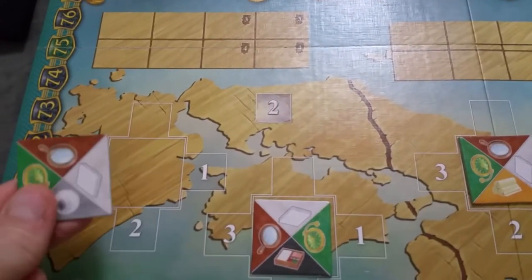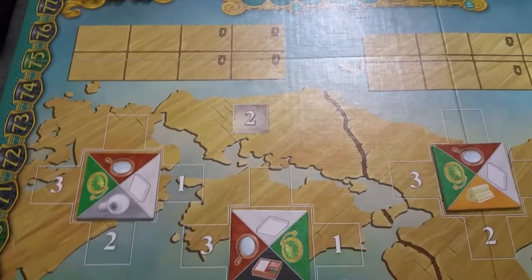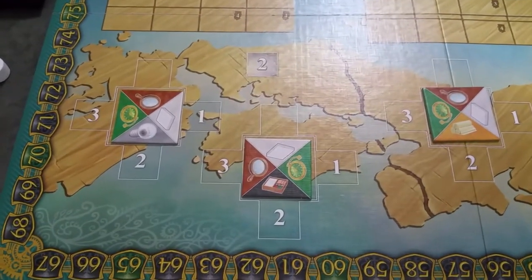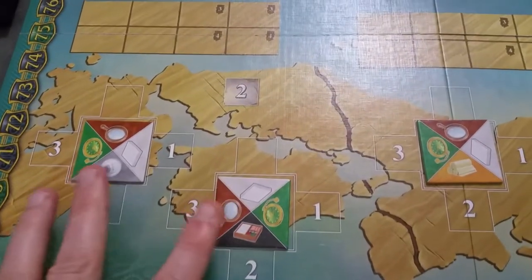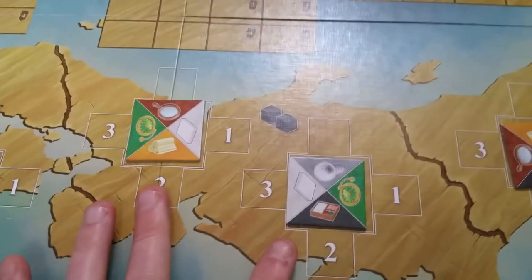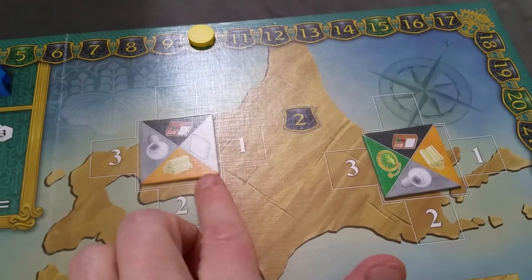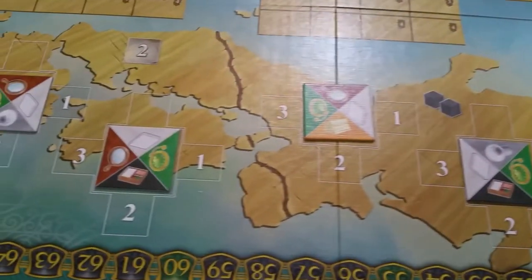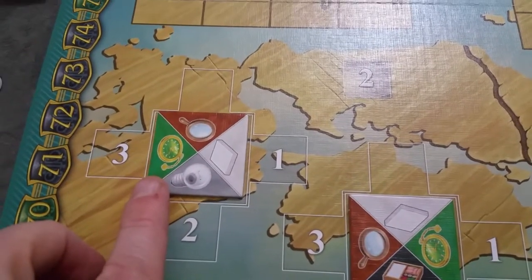Now for board setup, you'll lay out each of the city tiles randomly. Shuffle these and then randomly orient them for the different areas of Japan. Japan is divided into four regions with two cities in each region. You can see these dividing lines. There are nine city tiles in the game, so one will randomly not be chosen. These represent the different types of goods in Japan.